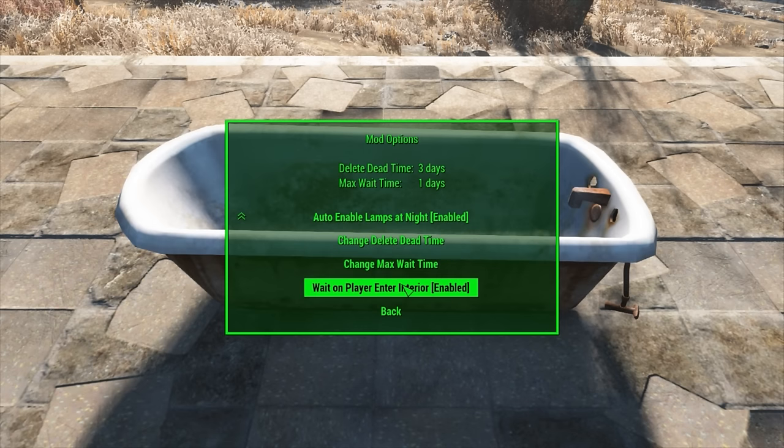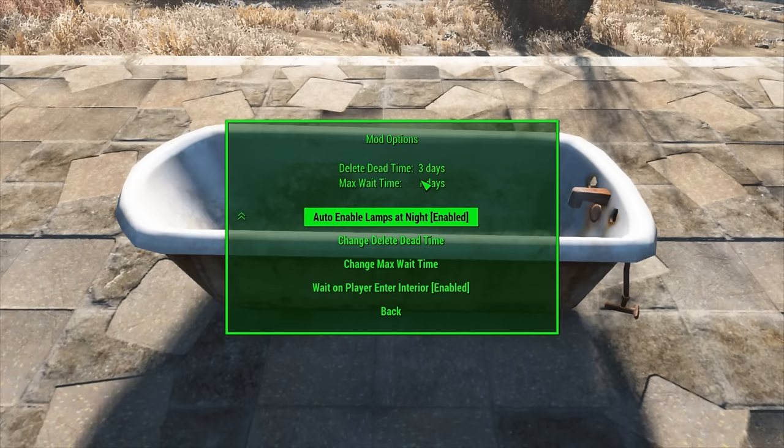The next and last option is Wait on Player Enter Interior. This is enabled by default, and this is what basically makes the Brahmin wait for you outside of a building. You can actually disable this and the Brahmin will follow you inside, but beware that if you do that you're probably gonna get stuck, because these are very large animals and they don't like to move. So if you let them come in the building with you, they're gonna be much more of a hassle than they're worth. Just let them wait outside — they'll be fine for up to a day.